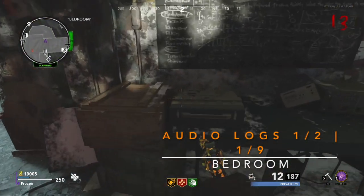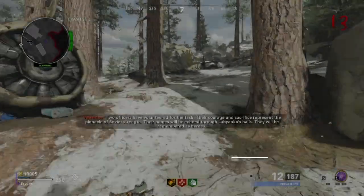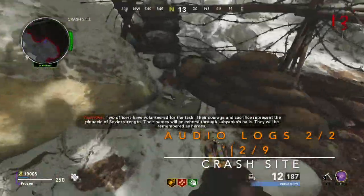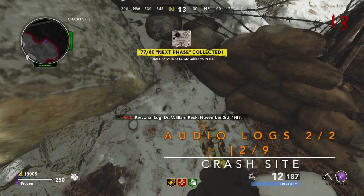Moving on to the second audio log, it will be in Crash Site, right up this hill, right next to the zombie spawn, just sitting right here. And that should be it for the two audio logs for the Season One Intel.